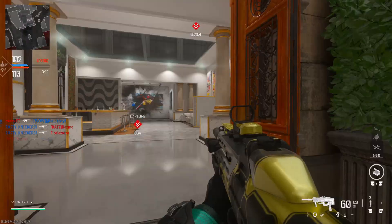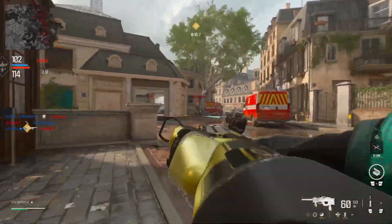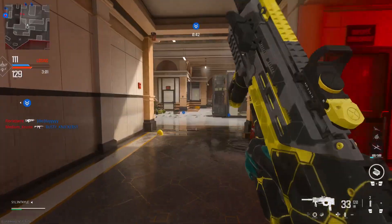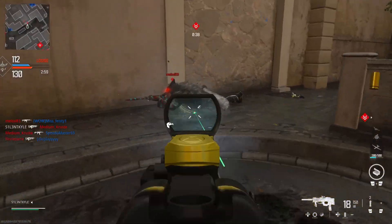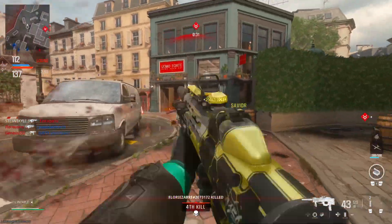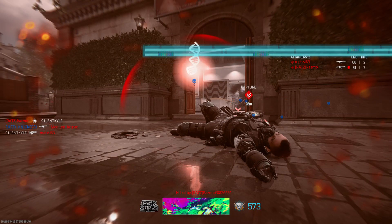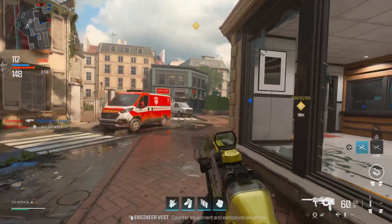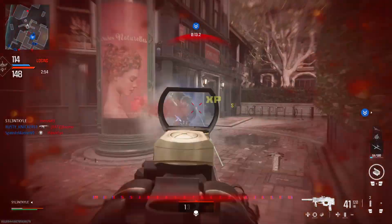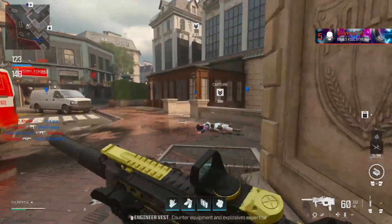What do you guys think of this variant? I've had a quick look at the battle pass variants as well — this is a very good season for the battle pass, but not good for the Black Cell. Being completely honest, the Black Cell variants this season look the same as the ones from last season but with green parts added. Certain variants just have a green magazine — it's just not worth it this season.